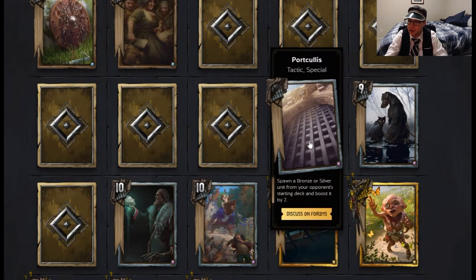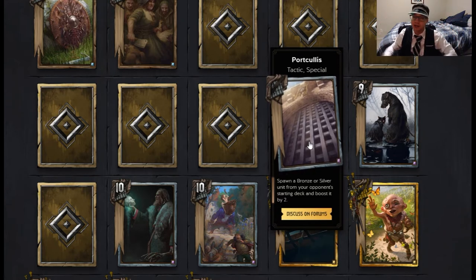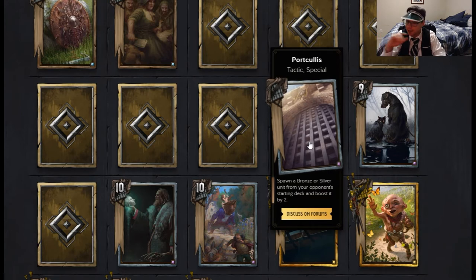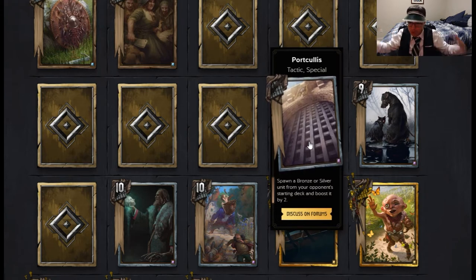Our first card is in the neutral section called Horkkulis — Tactic special. Spawn a bronze or silver unit from your opponent's starting deck and boost it by two. It doesn't matter when you play it in the round because it's not affected by deck thinning. Starting deck means whatever cards they came into the game with — they could have drawn their entire deck. This card will still pull from every card they had from the beginning of the game. The boost by two doesn't justify getting a random card. If you play against 40-card Northern Realms, chances are you're not going to get any silver units, just bronze cards — and a lot of those will be three strength. I can't recommend this card in anything other than a Rothomb-style Nilf deck where you just play your opponent's cards for the lolls.